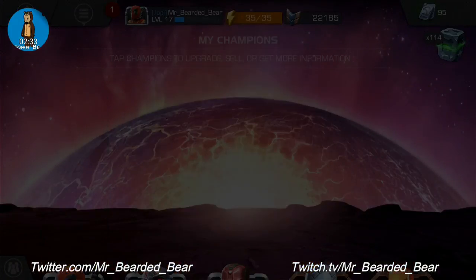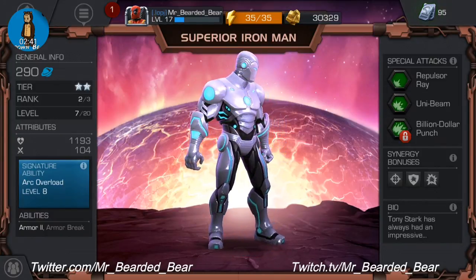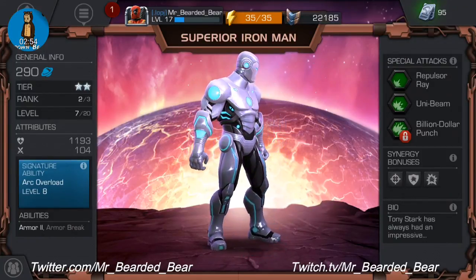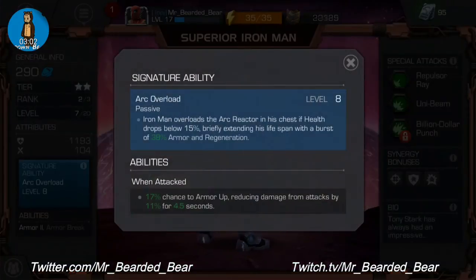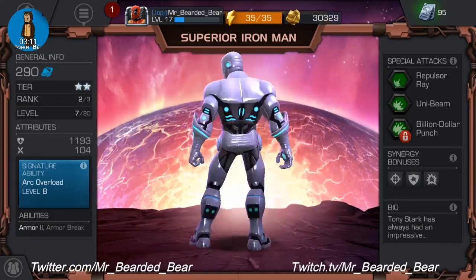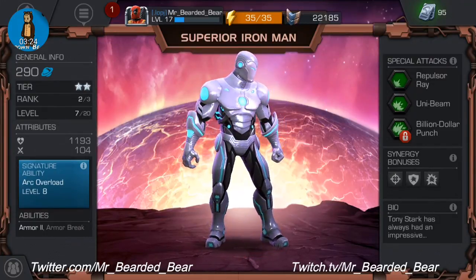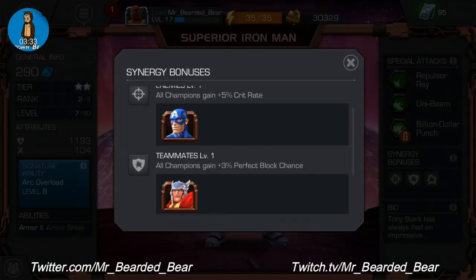I've got a Superior Iron Man — I've done a bit of work on this guy. He's ranked two out of three, level seven out of twenty. You'll notice the two stars have gone from gold to silver, which means the signature ability has been upgraded. There are two ways to do it: use a signature stone, or when you open crystals and get a duplicate character, it breaks them down and gives a massive upgrade to that character. I've got a couple of duplicates for this guy. His signature ability is now at level eight. His enemies are Captain America — because it's Civil War obviously.